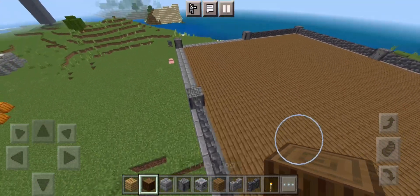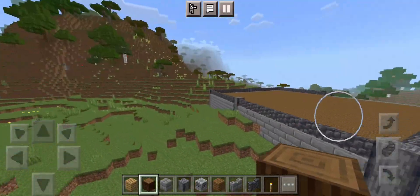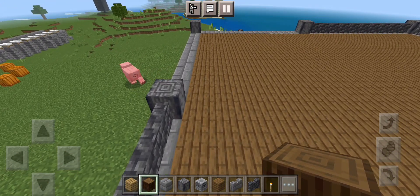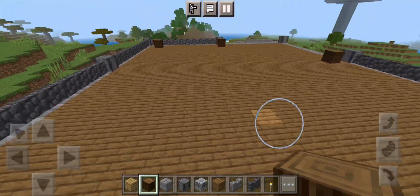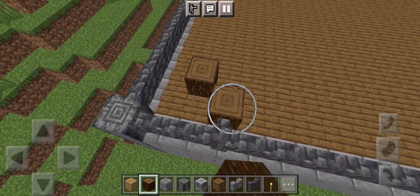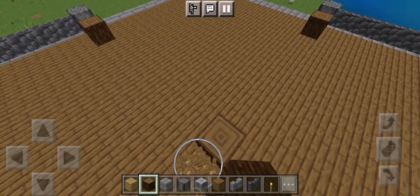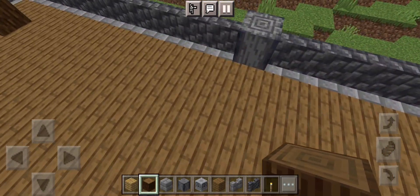Now all we have to do is add in the rest of the blocks inside. This is where we'll put the patio going down, and I'm thinking of adding something along the back as well. I'm going to place a log right here, then place in our pillar blocks, leaving a single block gap from everything else so we don't get that weird connected look. We'll add one here and meet in the middle. I forgot something — but this is the start of it.